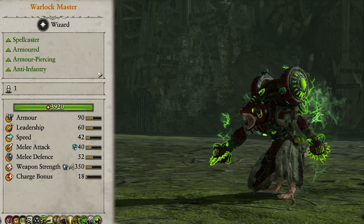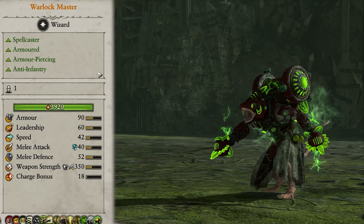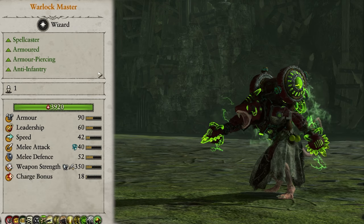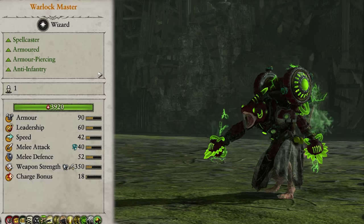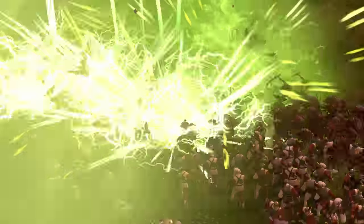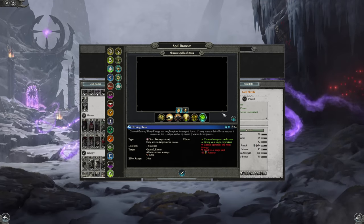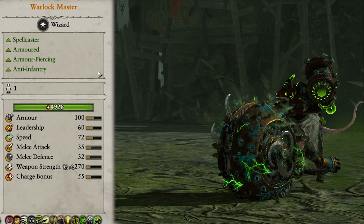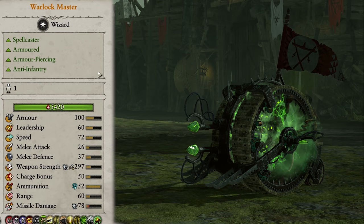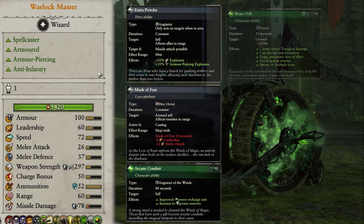The Warlock Master is my personal favourite non-legendary lord since he's a jack of all trades. They're spellcasters and are also pretty great melee fighters, as well as being armoured and thus incredibly hard to take down. They deal out armour-piercing anti-infantry damage, so are excellent at being in the thick of the front lines, supporting your units and racking up loads of kills. They also have access to the Skaven Spells of Ruin, and can use the Doom Flayer and Doom Wheel mounts. They also have the abilities Extra Powder, Musk of Fear, Arcane Conduit, and Brass Orb.